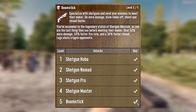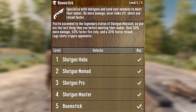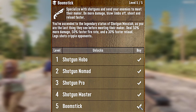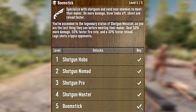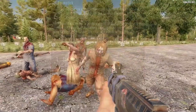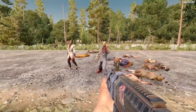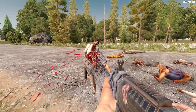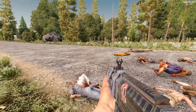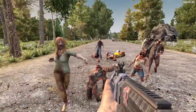There are five levels to the Boomstick Perk, and if you max this bad boy out, you will deal 50% more damage, have a 50% faster fire rate, a 30% faster reload speed, and your leg shots will cripple opponents. But ladies and gentlemen, it's so much more fun just to shoot the zombie jerks in their stupid zombie faces. And if you do that with a shotgun after investing in Boomstick, you will be popping heads left and right.